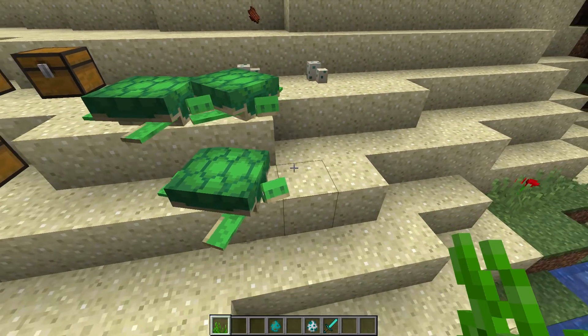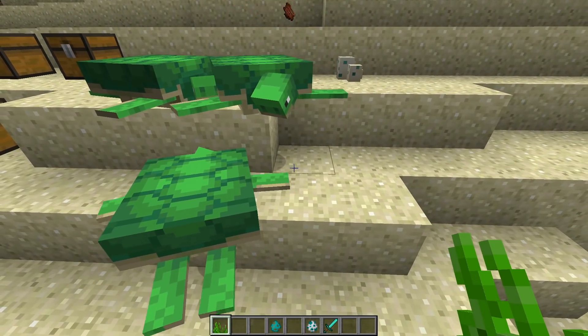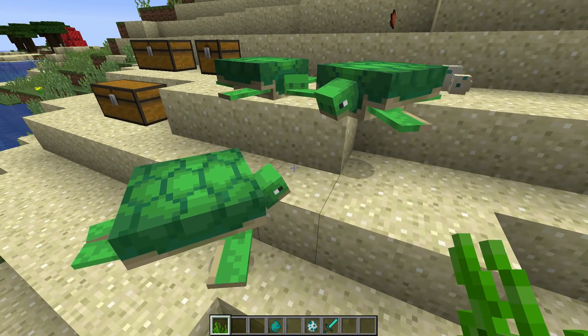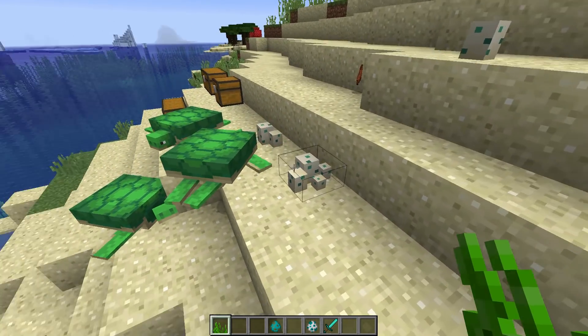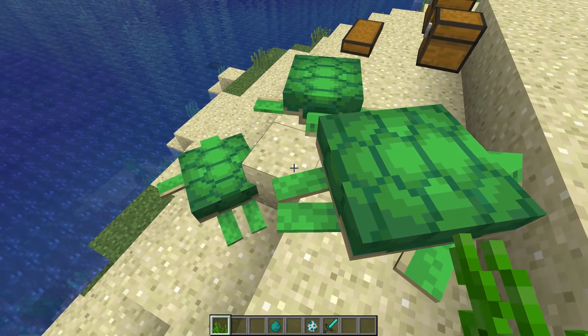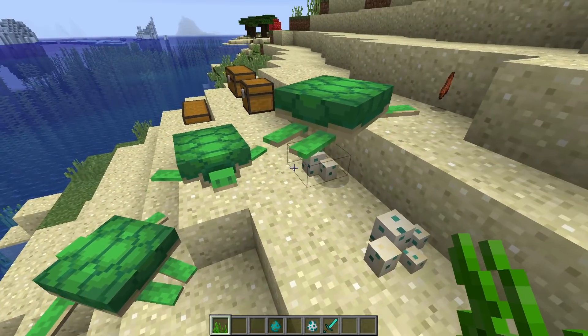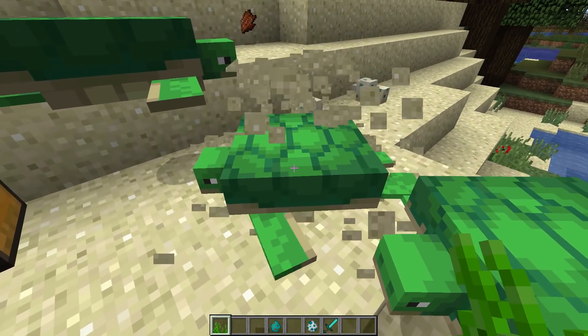What that means is that whenever you breed this turtle, it will come back and lay its eggs on the beach where it hatched. How do you get a turtle to lay an egg? You take seagrass and feed it to two of them. They'll do their whole little walking-into-each-other thing, and then one of them will go over and start to dig somewhere whenever it feels like it found the right spot.